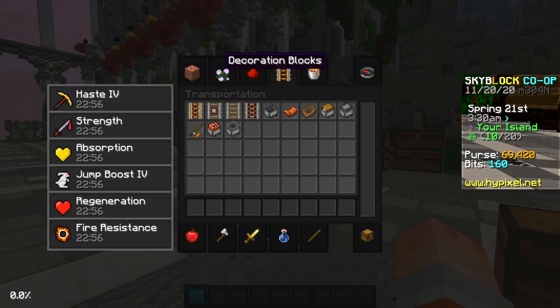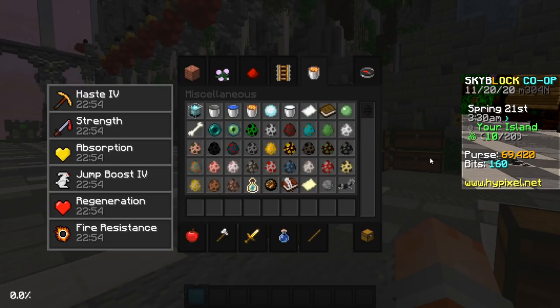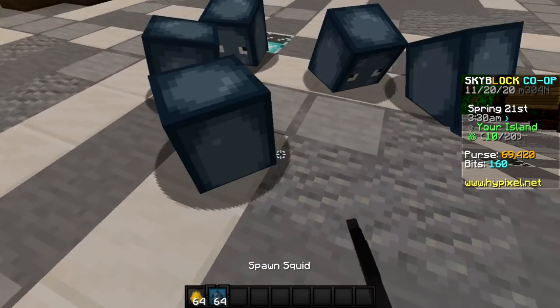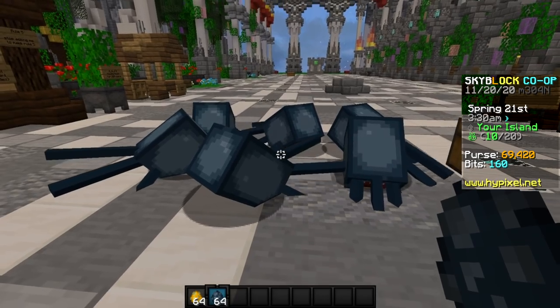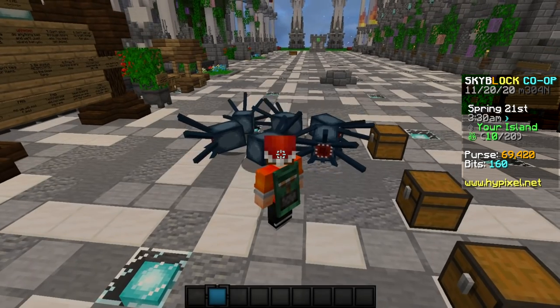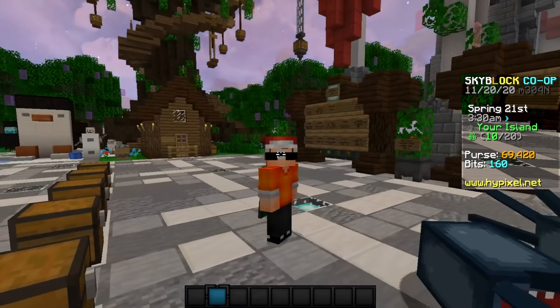Most of the items in here are not that good, but still you can get like blaze spawn eggs if you really wanted to. What else is cool — you can spawn some squids, I guess you have that option. That's all I could find for now. See ya.